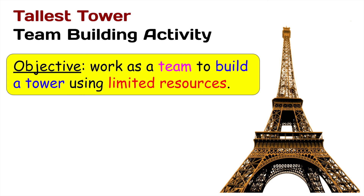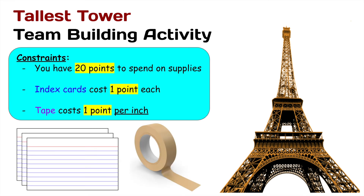Tallest Tower Team Building Activity. Objective: work as a team to build a tower using limited resources. Constraints: you have 20 points to spend on supplies. Index cards cost 1 point each, and tape costs 1 point per inch.